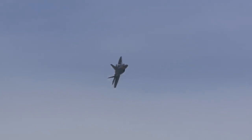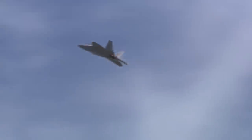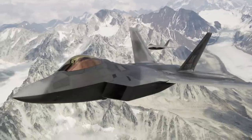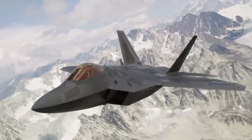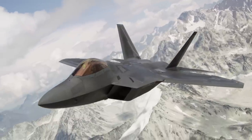Defensively, the F-22 uses the AN/AAR-56 Advanced Missile Launch Detector, which warns the pilot of a missile launch so that evasive maneuvers and countermeasures can be deployed. Additionally, the F-22 also has an AN/ALR-94 radar warning receiver, which warns the pilot of radar emissions or tracking and is said to have a range of over 250 miles. Along with warning systems, the F-22 also carries flare and chaff dispensers to be used as countermeasures.